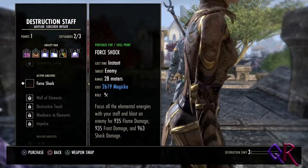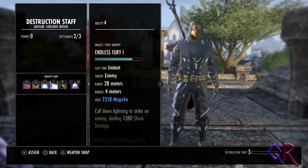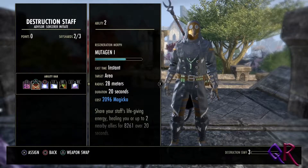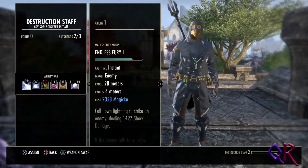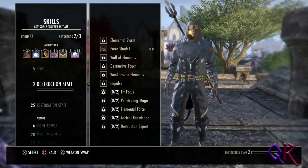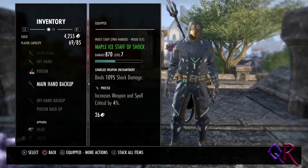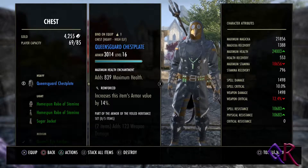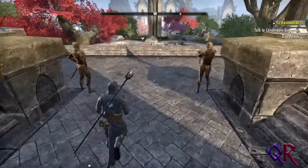Let's set that up — Weapons Swap, assign. So we'll go down the path of using Destruction Staff weapons. We got an item — what did we get? We got a chest — a heavy armored chest plate. Nice, but I'm not a heavy armor kind of guy. So I'll sell that, but first we should get to the crafting.